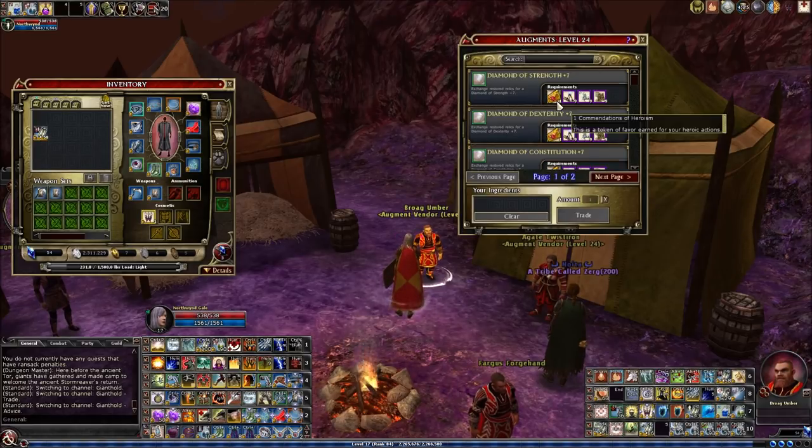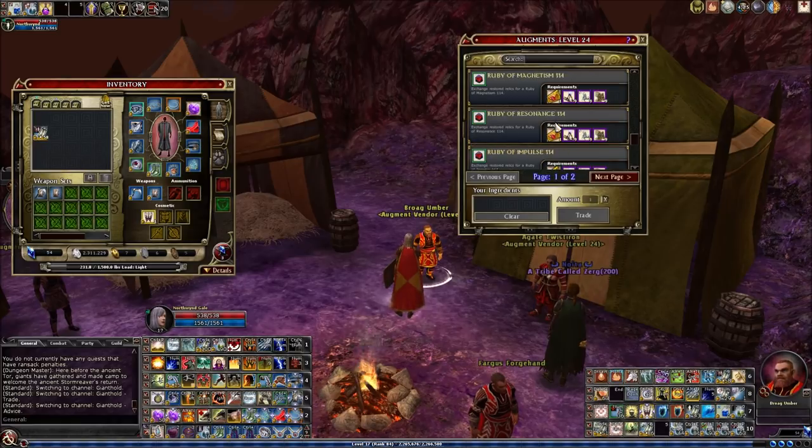If you're not a raider and don't really have the means to do those raids, I would encourage you to get involved in raids — but if for whatever reason you just don't like raiding, definitely look for the commendations of heroism option in the anniversary event, knowing that you can use those to get augments out here in Giant Hold.